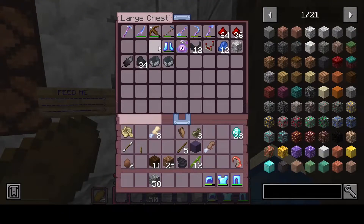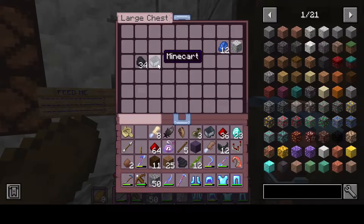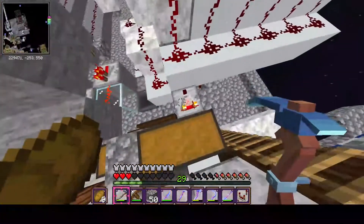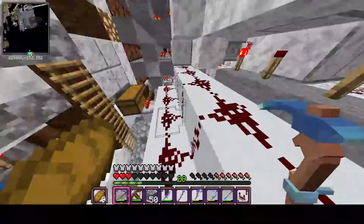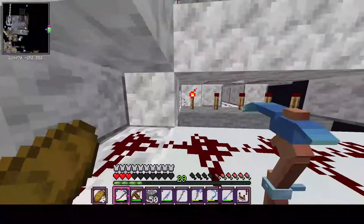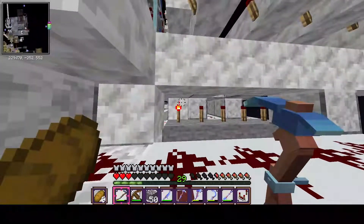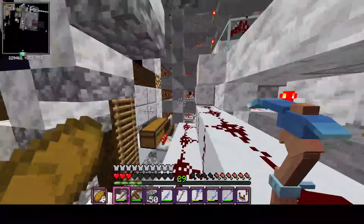So I'm going to take back all my items here and show you just exactly how this thing works. What we got here is a red coder. Basically this takes redstone input signals from this comparator, and the more the signal progresses along, the more these torches light up. Signal one is this torch, signal two this torch, signal three this torch, and so on and so forth.